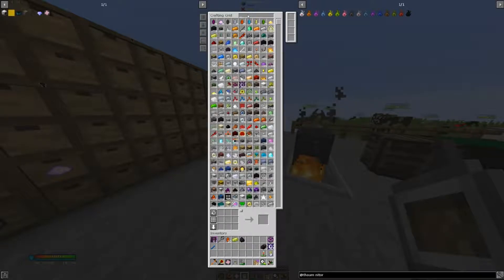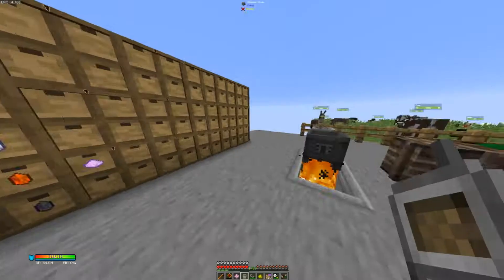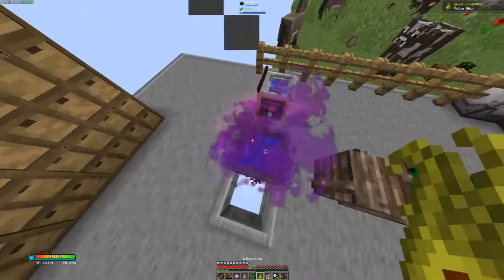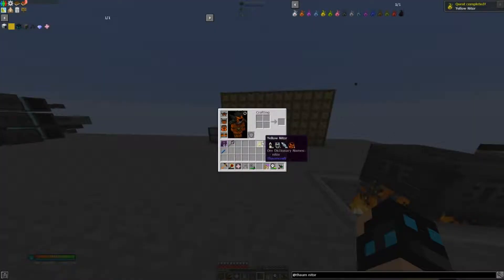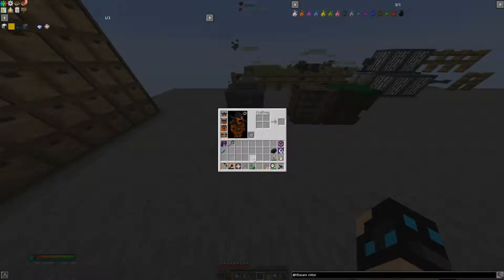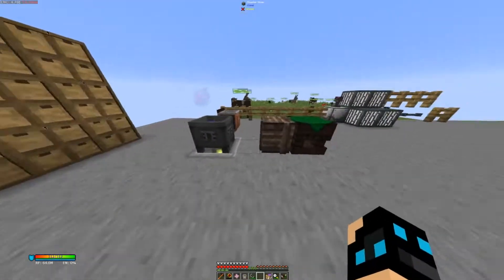To make the yellow netherrack we also need a piece of glowstone. Throw all of these items in, then right click with the glowstone. There we go — we get the yellow netherrack. Put this yellow netherrack in the crucible. Take one piece, right click underneath, and now it doesn't have to have fire under it.